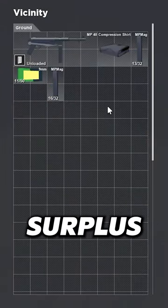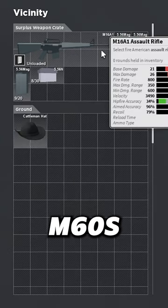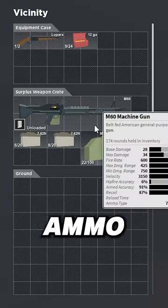On the wiki, Vietnam surplus weapon crates are supposed to drop XM-177s, M60s, M14 battle rifles, and M16A1s with their respective ammo types.